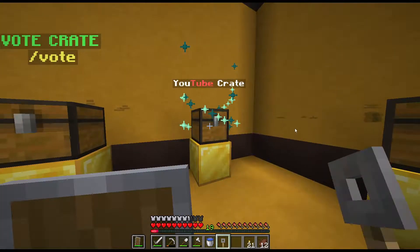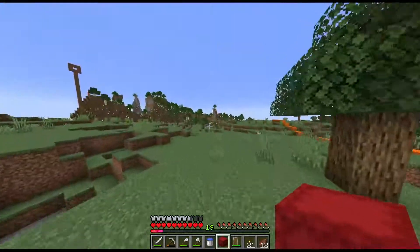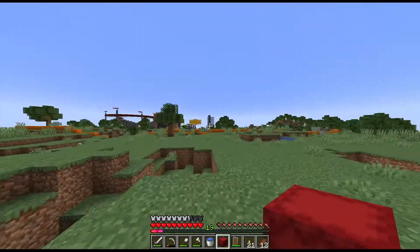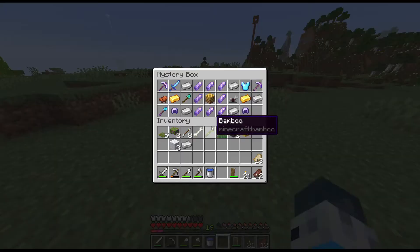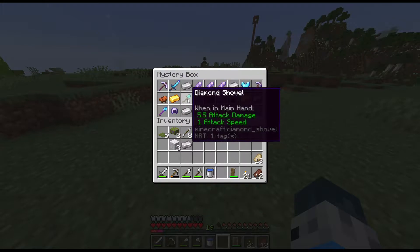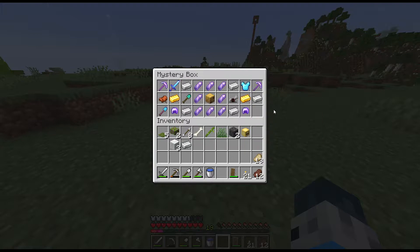There was a piñata event — I don't know exactly what that is, but basically they drop a piñata from the sky, you kill it, and get an amount of diamonds. I managed to get some diamonds and decided to buy a mystery box. For six thousand dollars, which is basically six diamonds, this is not bad at all — I basically got my diamonds back. I also have a Fortune 3.